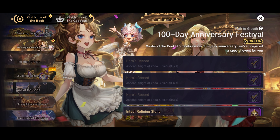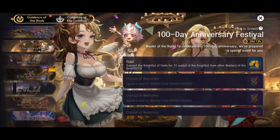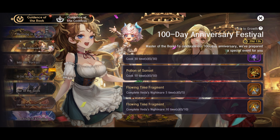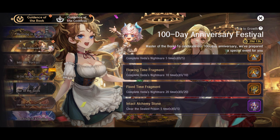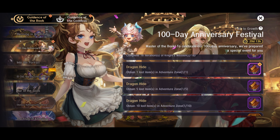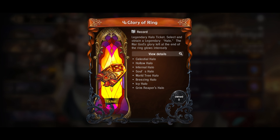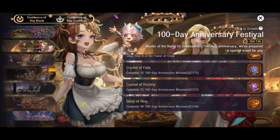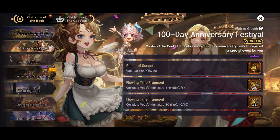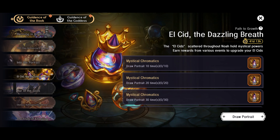Over here in the Guidance of the Book, you can see we are getting 100-day anniversary stuff. I grabbed some of this already but it's essentially just playing the game and doing things you'd have to do anyway. All the way down at the bottom, complete 40 and you get a chance at a halo, which is extremely nice — definitely want to knock everything out to get that.